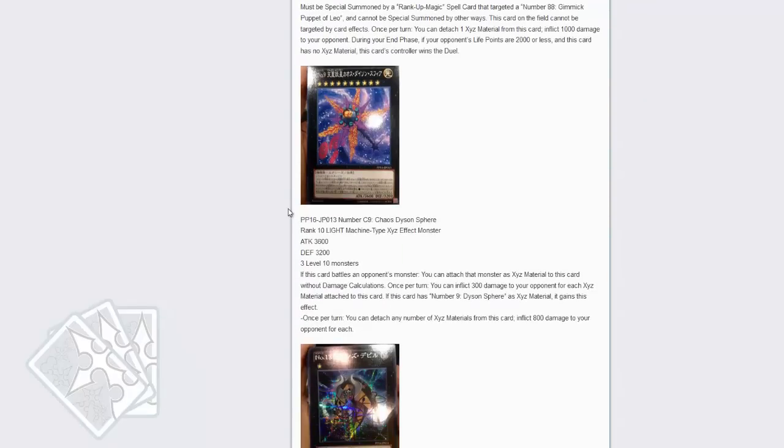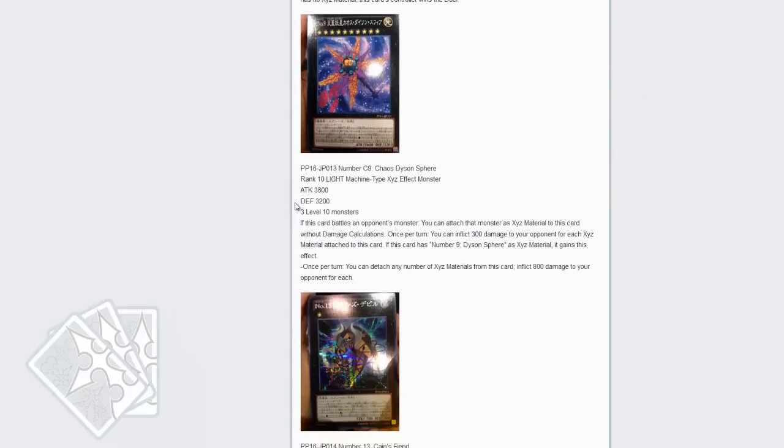Next up is a Dyson Sphere Chaos Number, requiring three level 10 monsters. If this card battles an opponent's monster, you can attach that monster to this card as XYZ material without damage calculation. Once per turn, you can inflict 300 damage to your opponent for each XYZ material attached to this card. If this card has Dyson Sphere as material, you can detach any number of materials to inflict 800 damage to your opponent. It's 3600 or 3200 — pretty cool for a game finisher.